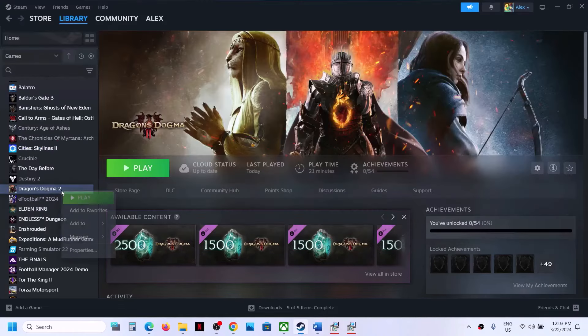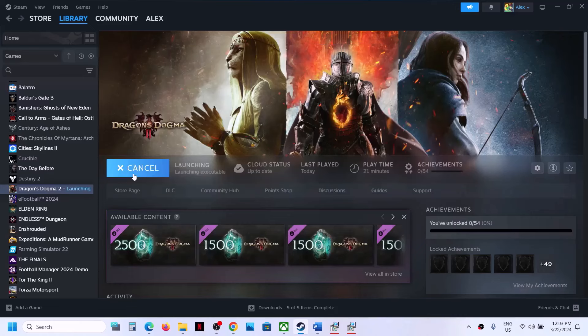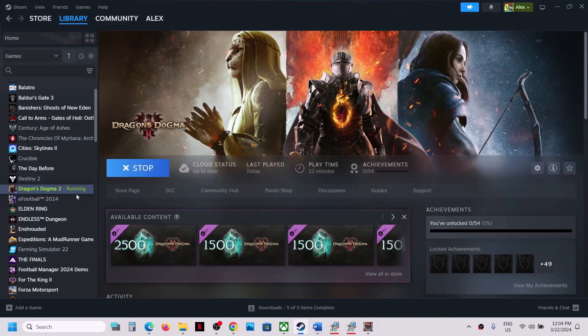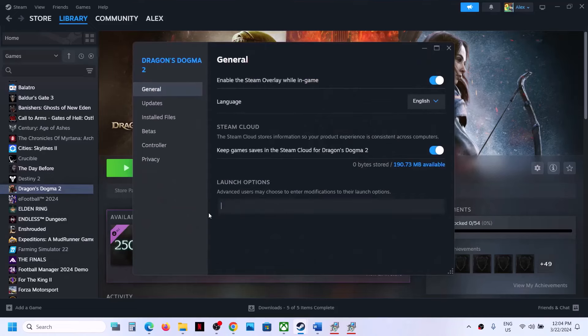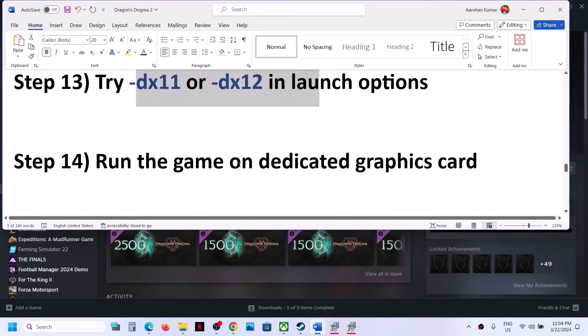The next step is to try DX11 or DX12 in the launch options. Make a right click on the game, select Properties, and in the launch options type -dx11, then launch the game and check. If that does not work, go back to Properties and this time type -dx12, launch the game and check. If still not working, remove the launch option and follow the next step.